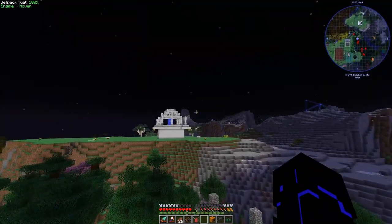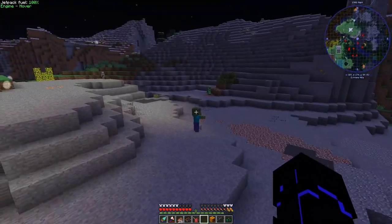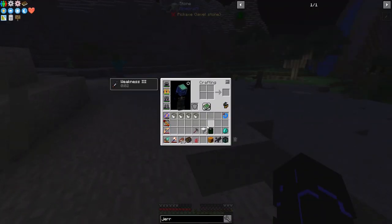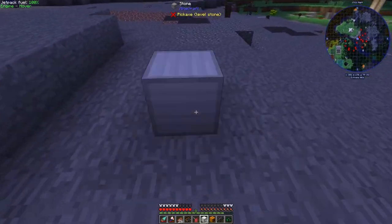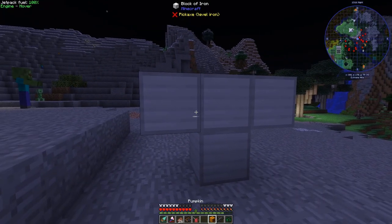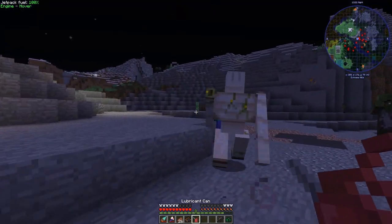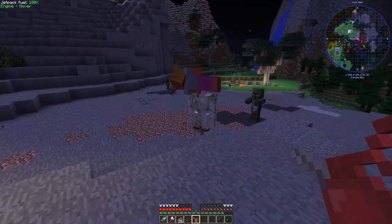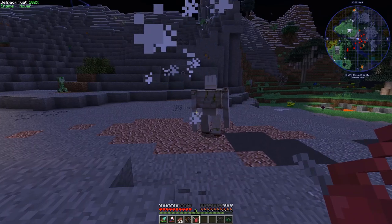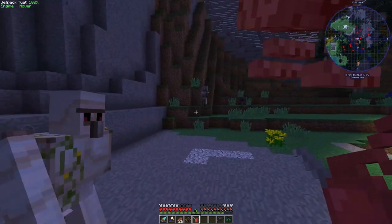We see a constellation coming up over the hill. We've got some friends, so let us build our own friend. Supposedly if we lubricate him he works better too — bigger, stronger, and faster. You see the particles? I love iron golems. He's way faster — look at that. I love it — wreck face!